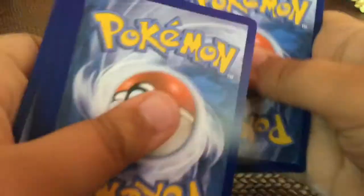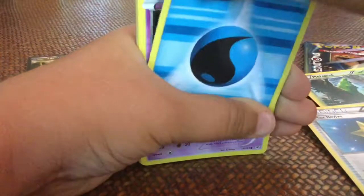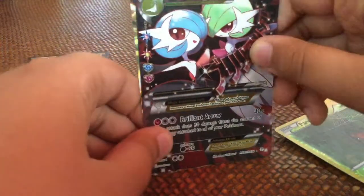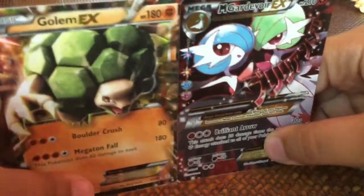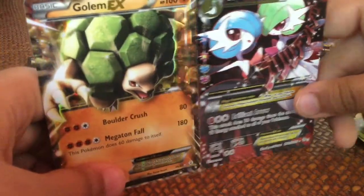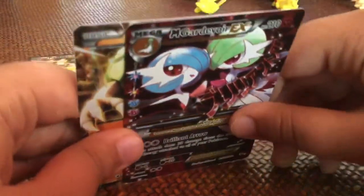There's apparently no code in this one. We got Chikorita, Metapod, Max Revive, Energy, Gastly, Krabby, Energy, Paris, Mega Gardevoir EX, and Golem EX! This really makes up for the error packaging I got the other day. Oh my god — Mega Gardevoir EX and right after a Golem EX!